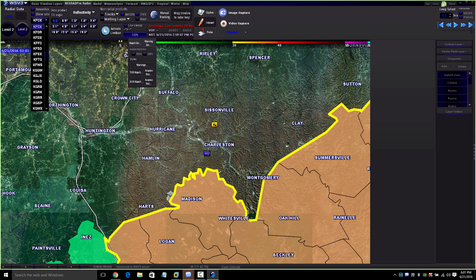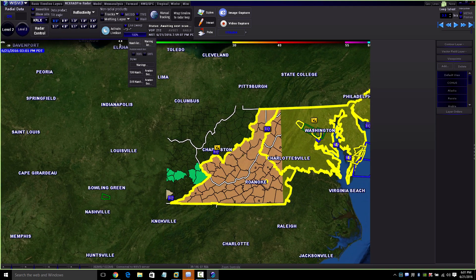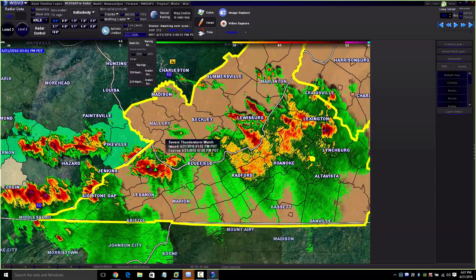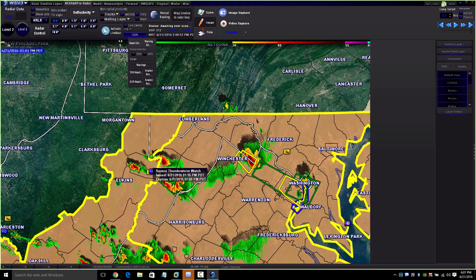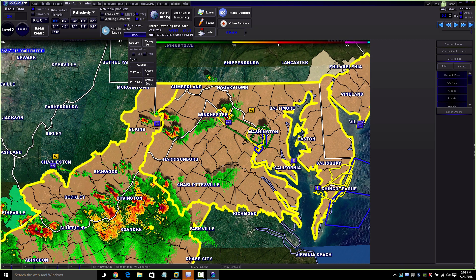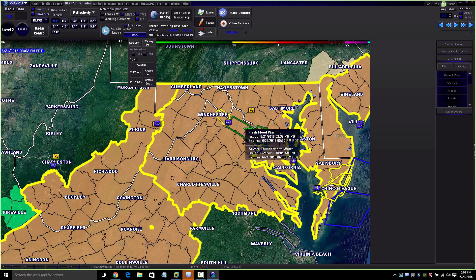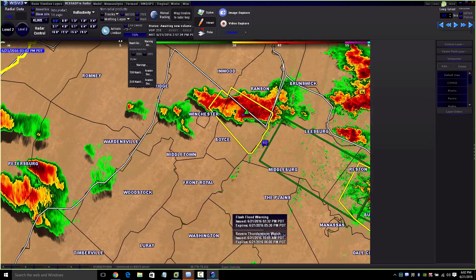Let me go to KRLX — okay, let that load. It wouldn't let me click on it because there was some sort of report there already. We don't have any severe thunderstorms at the moment here, but I see some severe storms right here, so let me switch to a different radar. Okay, there we go — KLWX. We're going to switch to KLWX. There's a severe thunderstorm warning for this Winchester storm; we'll let it load. Okay, now I'm going to try to show you why severe thunderstorms are severe.